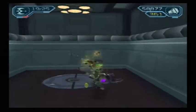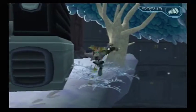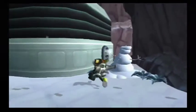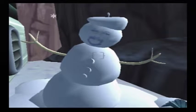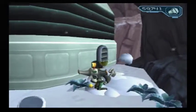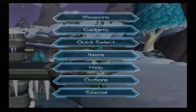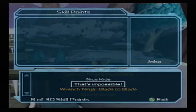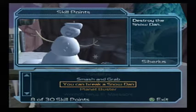Now, to get to what I was trying to get to earlier — right away here, go around this garage and we have another Dan Johnson reference. That is Dan Johnson's face on this snowman here — or rather, it is not a snowman but a snow Dan, and you get a skill point for destroying it. The skill point is called 'You Can Break a Snow Dan.' Destroy the snow Dan.